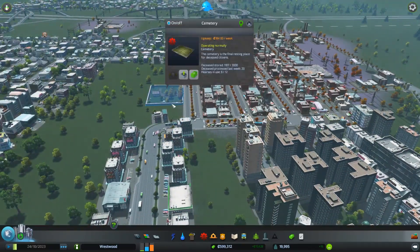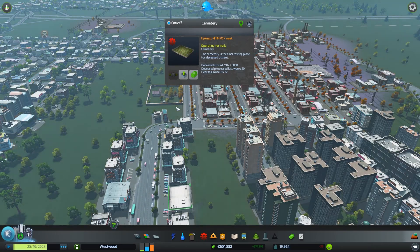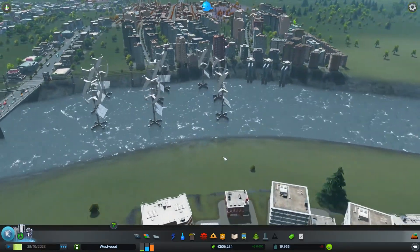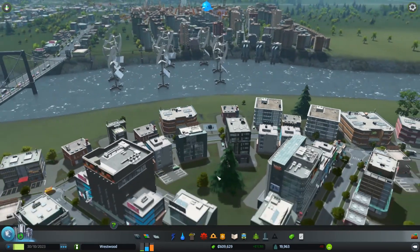So we want to try and get three cemeteries full. It's actually going to take quite a while, though if we don't empty any of them out, they should fill up relatively easily. Of course, you could just say have fewer cemeteries, but the problem with fewer cemeteries is that you then end up with fewer hearses. And fewer hearses means you're going to have bodies piling up.